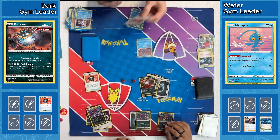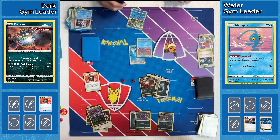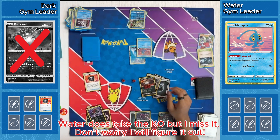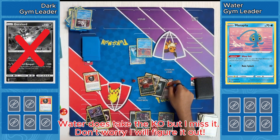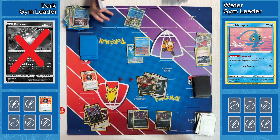Dark is looking in a very commanding position. Not sure how our Water player is going to be able to get two more energies onto this Inteleon. One energy for turn going down on Manaphy. Water really struggling, thinking about what they're going to do — not sure how they're going to get out of this. I do see a Boss in hand — they could boss up the Hoopa and hope to trap it in the active. Hoopa's not able to attack if it was bossed up on your opponent's turn — it does have to actively switch during your turn for it to use its attack. It does have the Luxurious Cape. Our Water player was like, why is that thing still alive? And Water ultimately scoops.